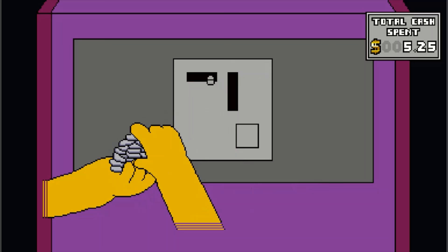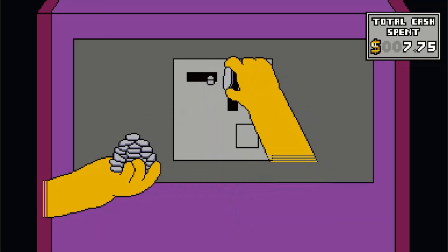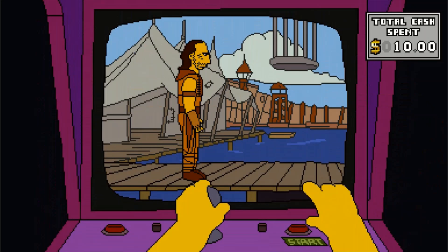But next time, he grabs $1.25 at a time, so you don't have to — but you only have to do it eight times. This better be good. Hit start and go forward. Game over. Please deposit 40 quarters.